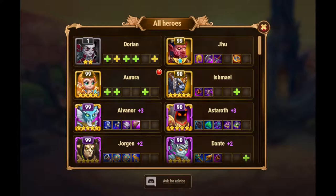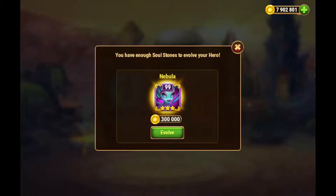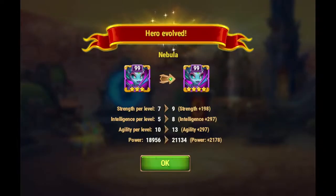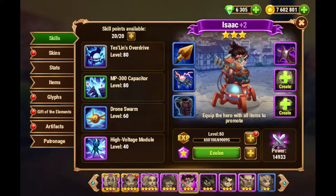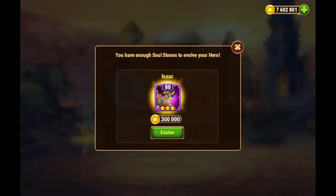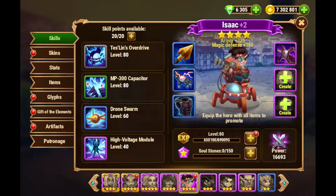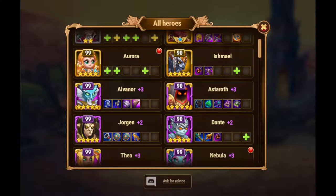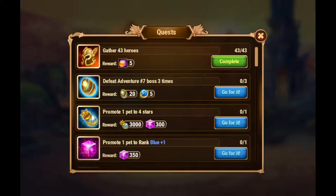We have Nebula here, and she's just six soul stones away from the next rank, rank five. And we have Isaac. And that's just about it. I get some rewards here too.